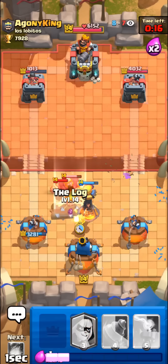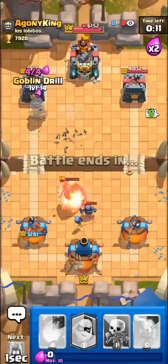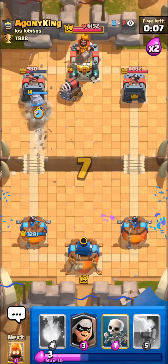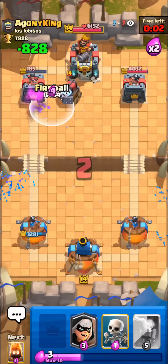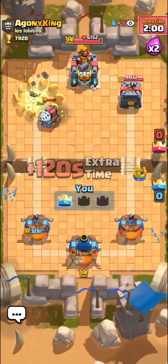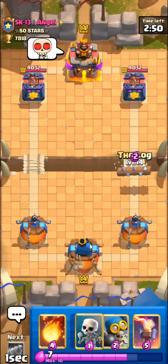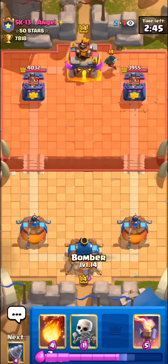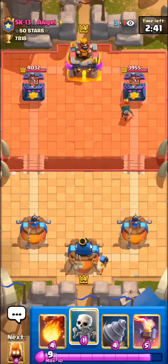He's going with an early Sparky from the back — probably has 10 elixir. Going with a Fireball on it. Two Fireballs plus a Log does kill a Sparky, so if we cycle back to another Log and Fireball we should be fine. Looks like the Fire Spirit will actually splash the Sparky and Bomber — a Bandit hit should finish off the Sparky and also kind of pull back the Mini PEKKA. He's going with the Sparky in the opposite lane, allowing us to get a nice Goblin Drill off on his tower — we misplaced the drill by just a tile.